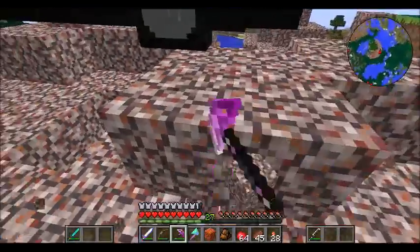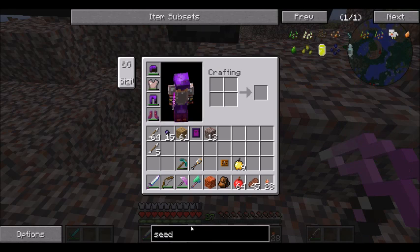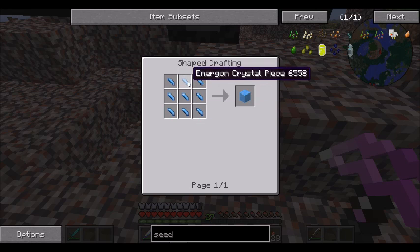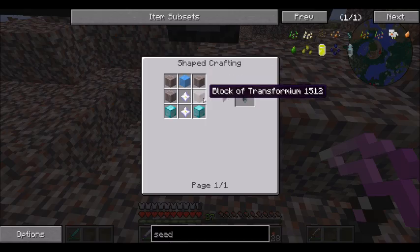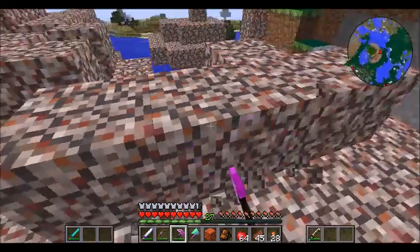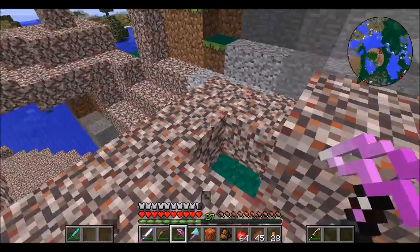I'm gonna grab enough Transformium Seeds — each seed costs a block of diamond, an Energon cube made of Energon crystal pieces, and four blocks of that, so I need nine each, plus eighteen total. I'm gonna grab enough for two stacks of eighteen, so in case we need more Transformium, we can do this again.